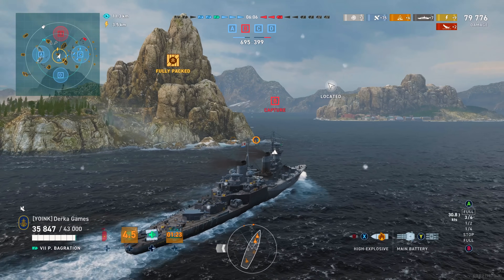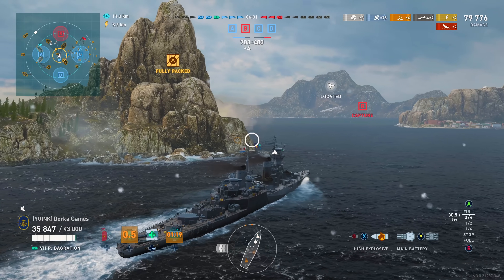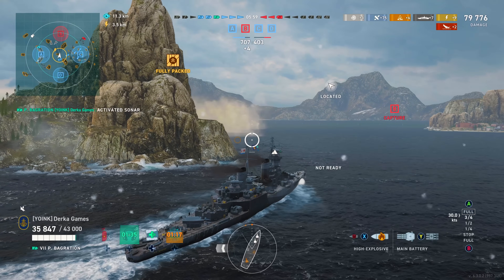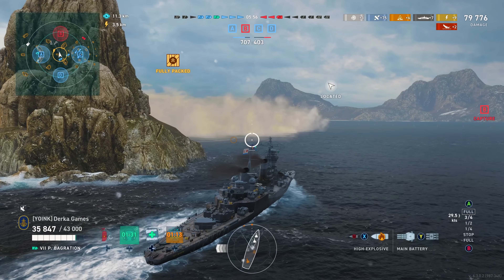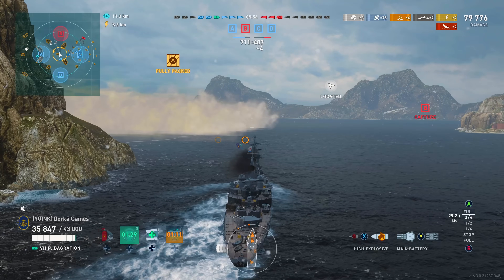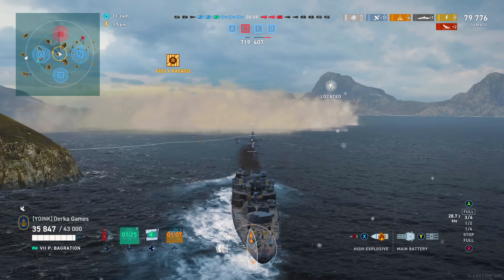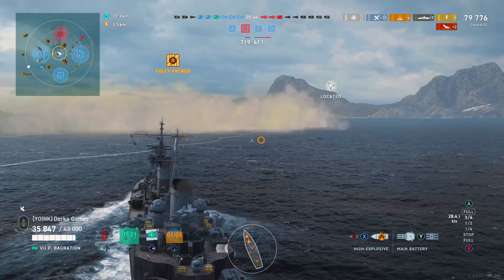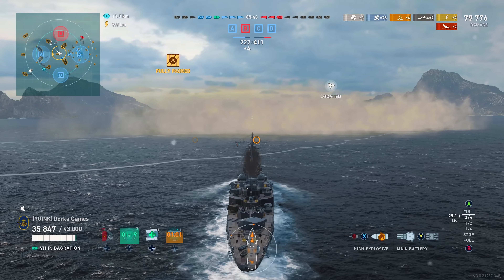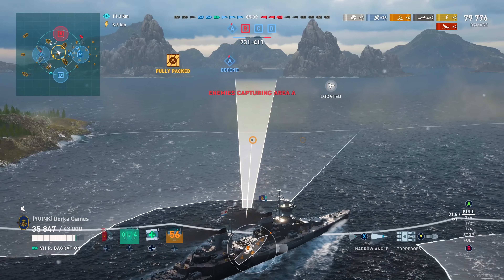To make it better, the gun range is massive for a cruiser — 16 km stock. Just out of curiosity, I added the range module and put Beyond Range on there with Kuznetsov and it was a kind of stupid 19.5 km. I definitely wouldn't recommend ever playing a radar cruiser at 20 km, that's silly. They need to be played a little closer, kind of like I did over on A cap and then in the middle of the map. What are your destroyers going to do when there's a radar cruiser right in the middle of the map?